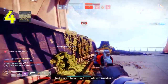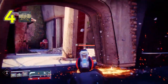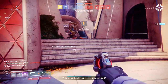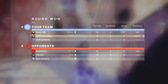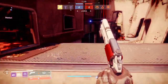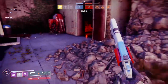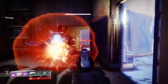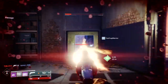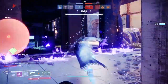At number four is the Wardcliff Coil, an exotic rocket launcher. You get the catalyst from heroic strikes and nightfall bosses. It sends out a bunch of projectiles, but it's a little unwieldy — be careful, because if someone steps in front of you or you're near a wall, those projectiles can kill you. In specific activities like the Spire of Stars raid or PvP, it's pretty much a guaranteed kill. To level it up you need 500 kills.